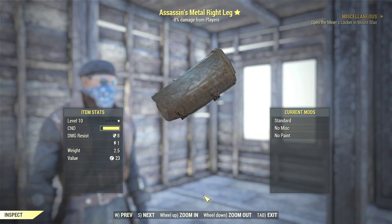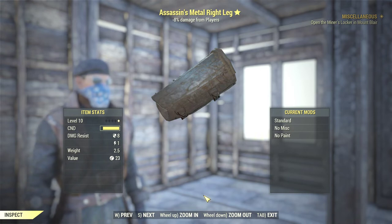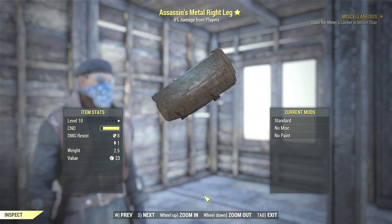This item I found during the beta is called the Assassin's Metal Right Leg, which gives me 8% minus damage from other players. So this is a pretty decent piece for PvP players.